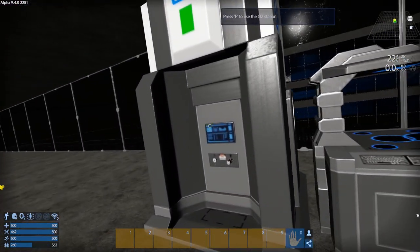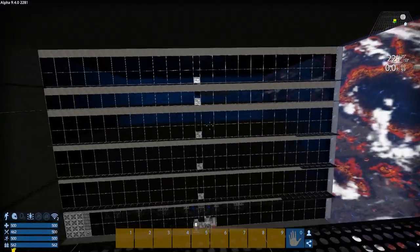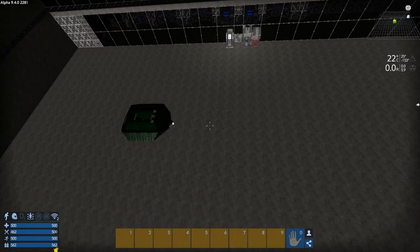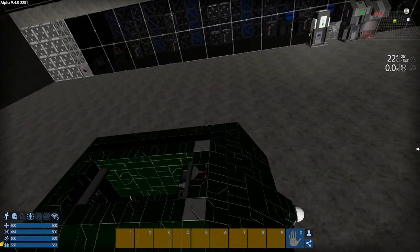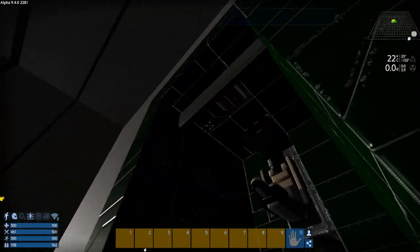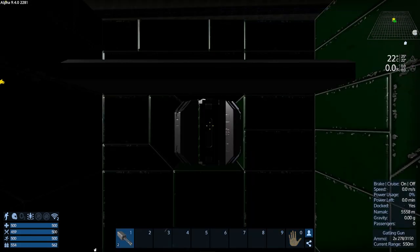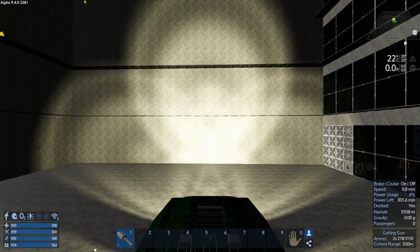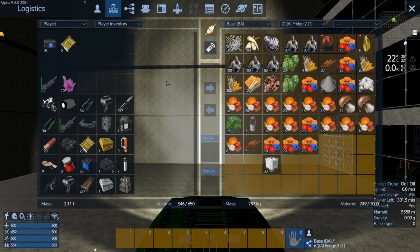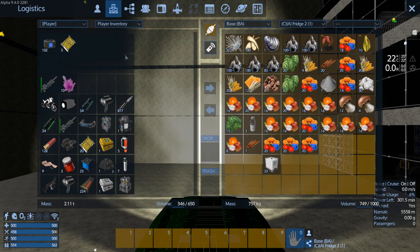We'll let that cook and grab some O2 that we obviously used up while we were out. I think right now we'll just fuel up, get oxygen, make sure this thing is ready to go — let's jump in it. Let's check out the Wi-Fi; I've got enough food right now, I've got lots of emergency rations.